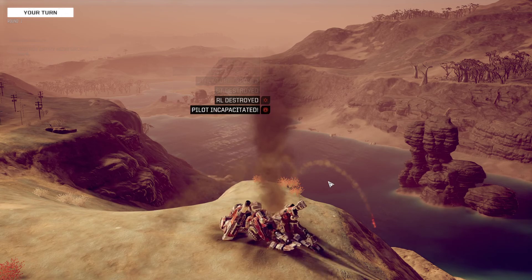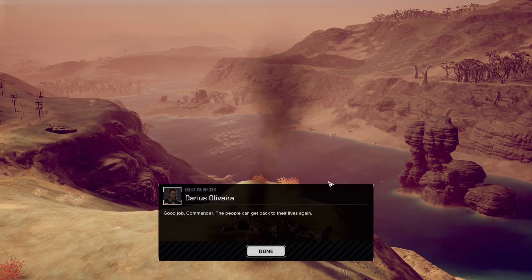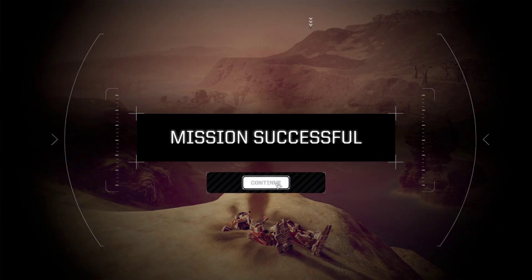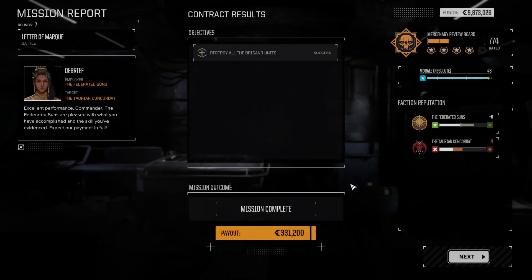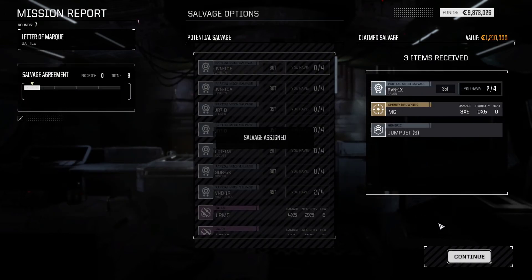I did get a piece of a Raven! Let's think about this — does that mean I want to do this next contract now? I can get it done. I think right now I should only need 5 reputation.